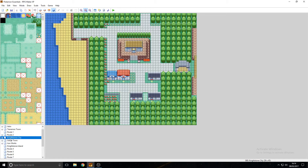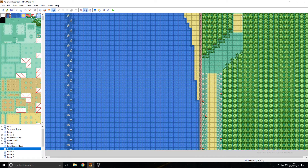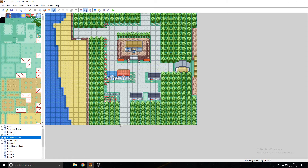Connecting two maps together is very simple and very easy. As long as you plan it out correctly. I've got my one map here, along with my route here, which is where I'm going to connect the two together. I've got a four space gap there, and I've got a four space gap there. That's all you're going to need.